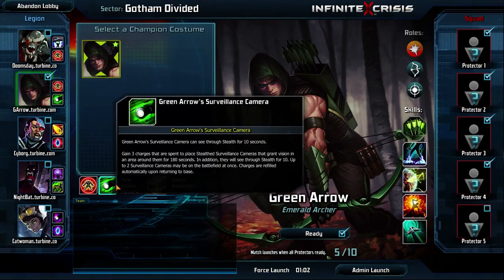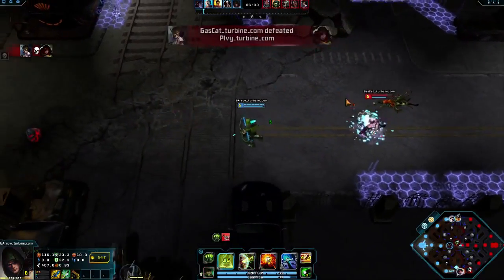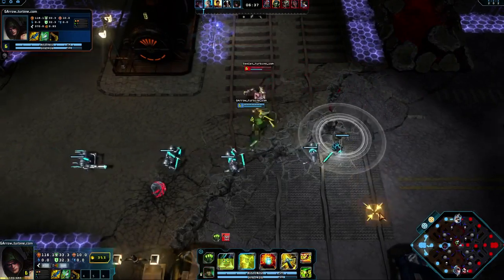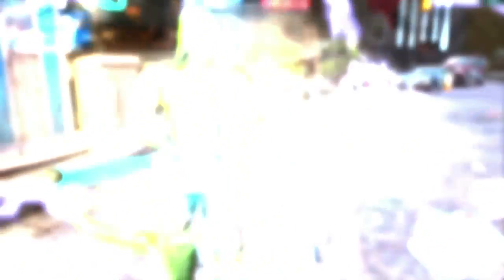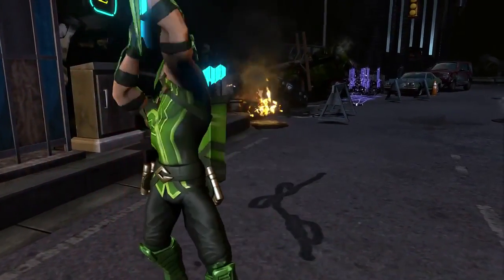For several seconds after being placed, Green Arrow's surveillance cameras can see through stealth, revealing enemy cameras and champions. This is especially useful to counter surprise attacks by champions with stealth, like Gaslight Catwoman and Nightmare Batman. Bring an arrow for every occasion as Green Arrow.